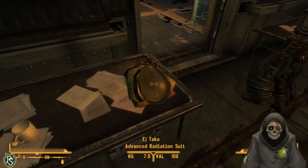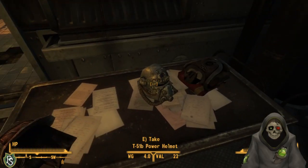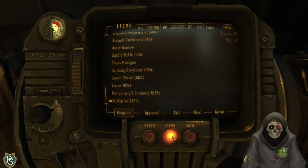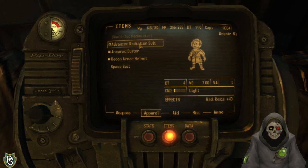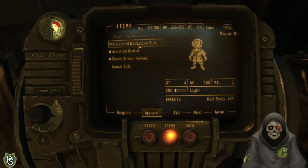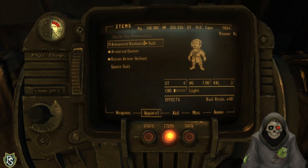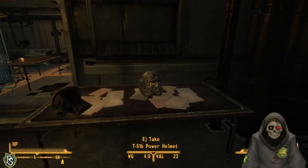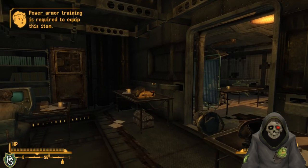I find a space suit with 40 radiation resistance - better than the advanced radiation suit. I'll keep the space suit. I also find pre-war books and encounter another character - an Elder type - who tells me not to touch anything as he's calibrating the feral implants. It's precise work. As soon as he makes changes, Dr. Franco will have additional ones.